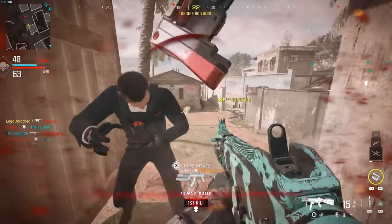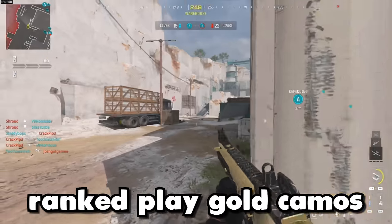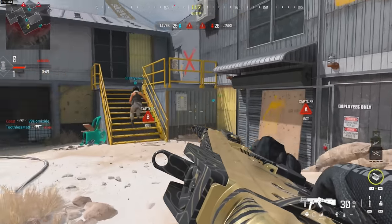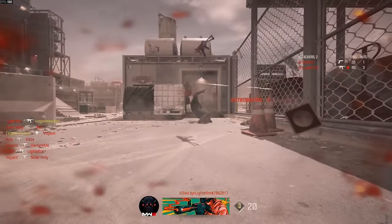Just like that, gold camo — easy, GG, roll credits, we're done. No wait, this is just one of the ranked play gold camos. Does the Tac Stance count as a hipfire kill? If it does this is going to be pretty easy. Okay, lesson learned — Tac Stance kills do not count.